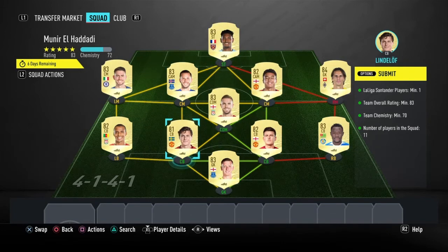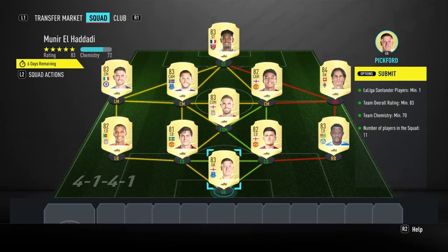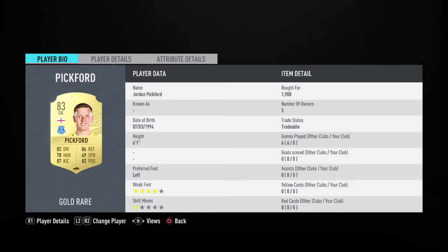Even though you guys do see Lingard and Gini on loyalty, it does not actually affect this SBC — if I didn't have that I'd still have 70 chemistry. But here are the players I did use.